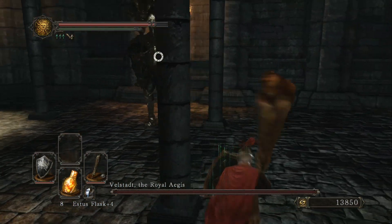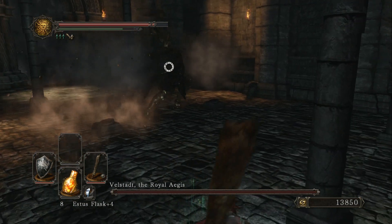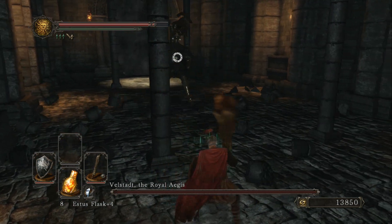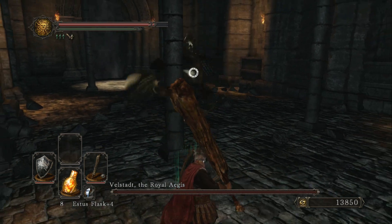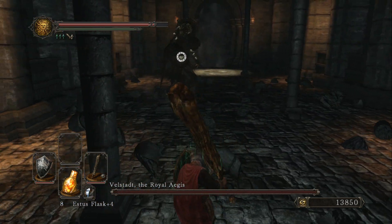You're fighting him in this kind of very thin cathedral. One of the things I recommend doing right when you get in here is baiting him into knocking out all these pillars so you have a little bit of extra room to move around. That's going to be pretty important in this fight.